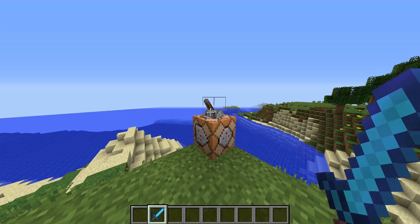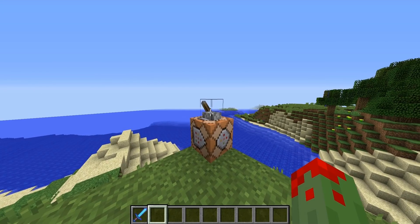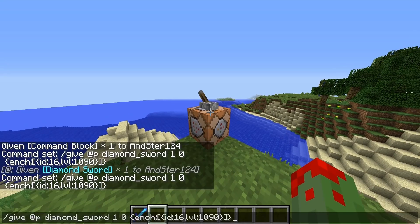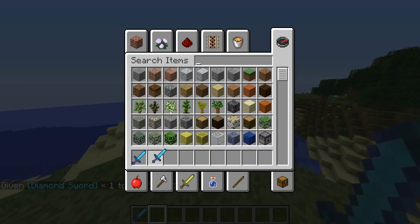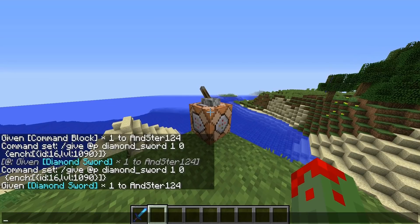If you're in survival but you have cheats on - you can do /gamemode 1 or /gamemode 0 - you can just copy this command and do it in normal chat. It will give you the diamond sword, so you don't actually have to use a command block; you can do it like a normal chat command.